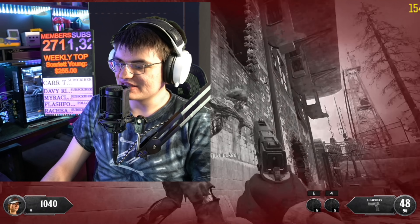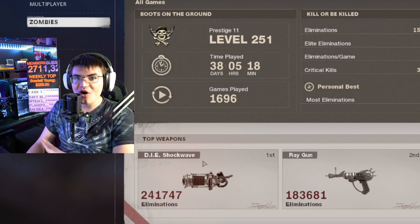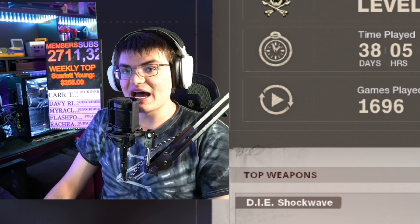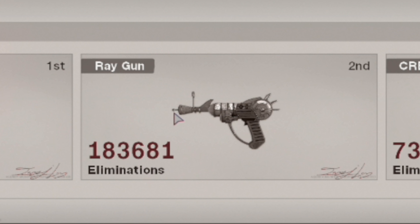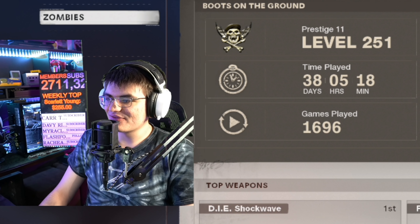Moving on to zombies - all three of our most used weapons are wonder weapons, which makes sense. The Die Shockwave is number one out of all weapons in Cold War zombies. My most used weapon was the Die Shockwave, mainly because of the Iron Lung strat that they eventually nerfed. The Nova Die was great in that strat and really strong in the early days of Cold War for high rounding. Then we've got the sweet Ray Gun, available on every single zombies map except Firebase Z, and then the Cerberus.